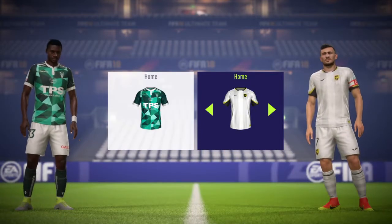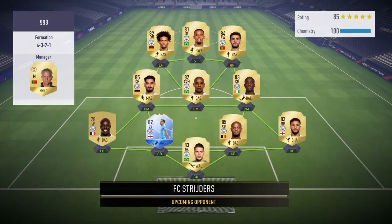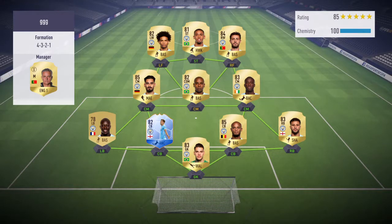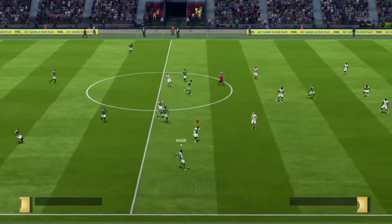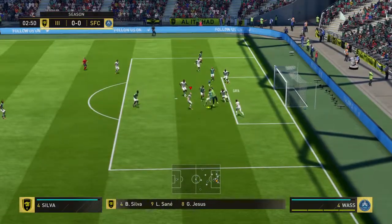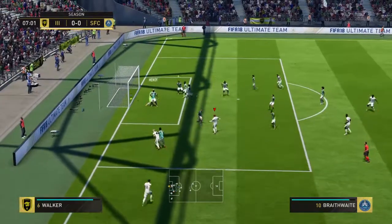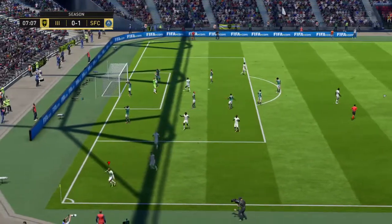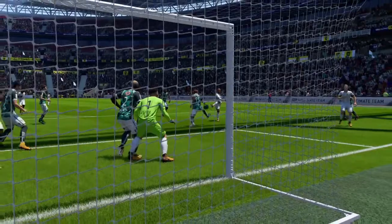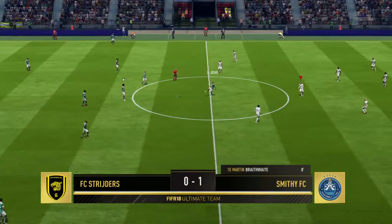Nice kit, but I'll go with my white one. Let's see this guy's team. Not too bad — Sane on the left and Gabriel Jesus up front. Straight in from the off — already in the box, but Rulli's there. Snodgrass will take the corner. Oh, it's a bit dirty, but it's gone in! Martin Braithwaite makes it one nil and it is an assist from Robert Snodgrass, though it did take a deflection.